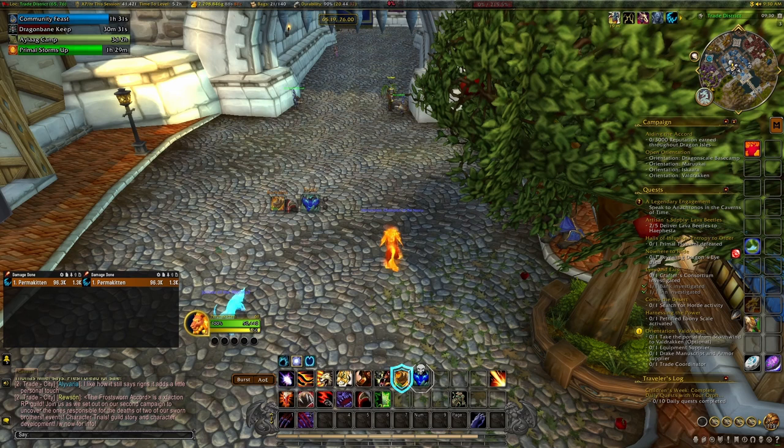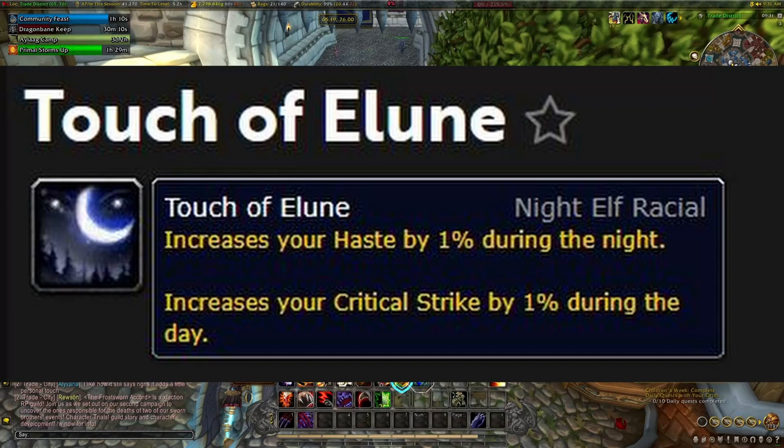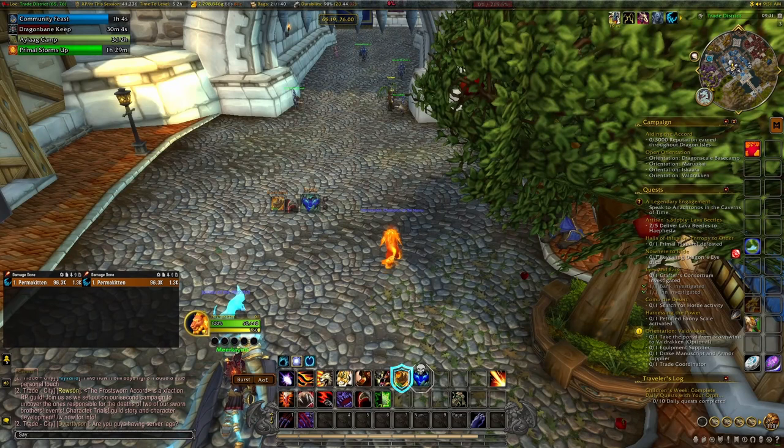For Alliance, there are a few more options, but still there is only one really good one, and that's Night Elves. Night Elves are the best race for Alliance overall and have a few advantages. Firstly, their racial Quickness grants two percent movement speed — that's pure raw movement speed. They also have another racial called Touch of Elune that will increase your crit rating during the day, which will be extremely useful for the Long Strider Azerite armor trait, as we'll be aiming to stack crit.